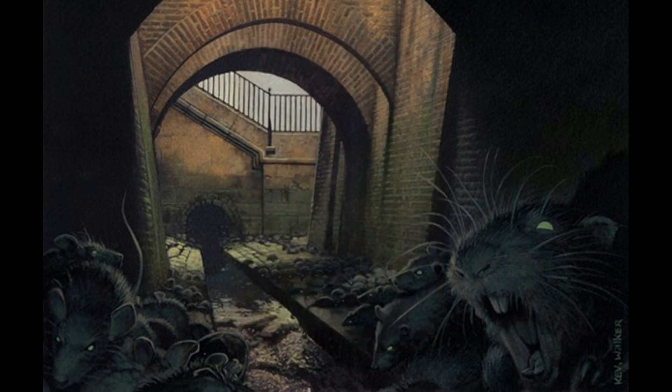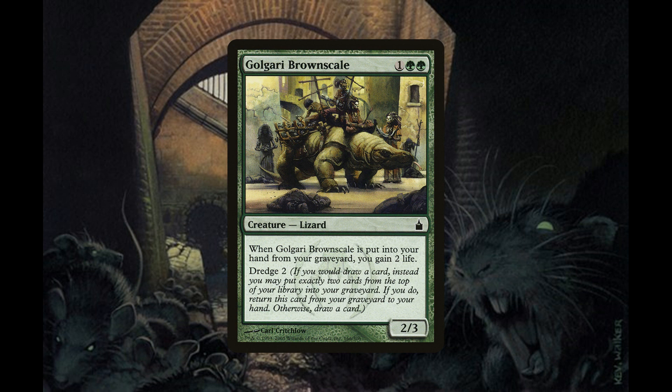We also have two copies of Golgari Brownscale, a 2/3 lizard for one generic and two green mana. When Golgari Brownscale is put into your hand from your graveyard, you gain two life. It has Dredge 2 — if you would draw a card, you may instead put exactly two cards from the top of your library into your graveyard; if you do, return this card from your graveyard to your hand; otherwise, draw a card.